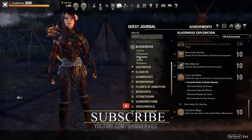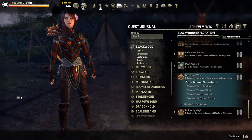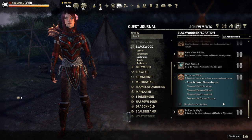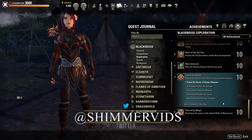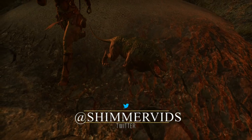The Lost in the Wild achievement is an achievement coming with the Blackwood chapter of Elder Scrolls Online. You will need to purchase the Blackwood chapter to have access to this zone to be able to complete this achievement. Completing this achievement will give you a free pet, the Bog Dog.